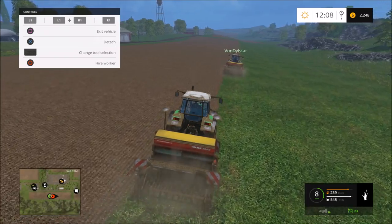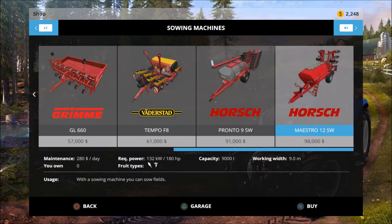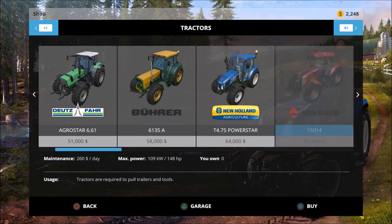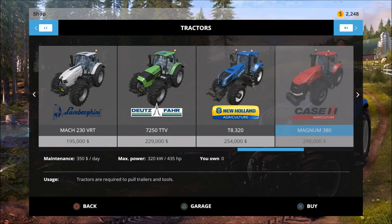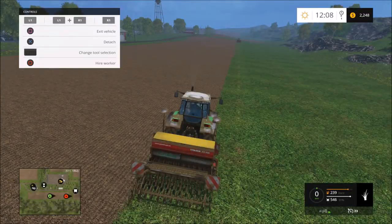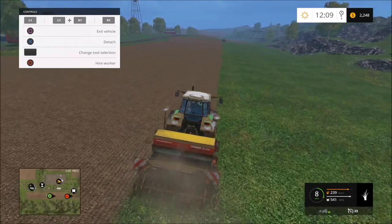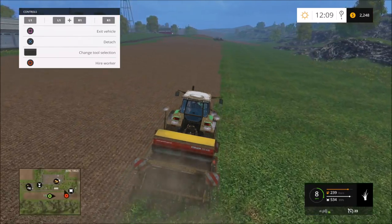Especially when you start off the game you only have a certain amount of money. Like, to buy a bigger sow machine - I could go out and buy this one for 98 grand - but look: required power is 180 brake horsepower, or this one needs 220, or 390 brake horsepower. That means you need a tractor with that horsepower to use it. If we wanted to buy the biggest one, the minimum tractor we'd need is the New Holland T8 which costs 254,000. Just be careful you have enough money to buy the tractor for the till.